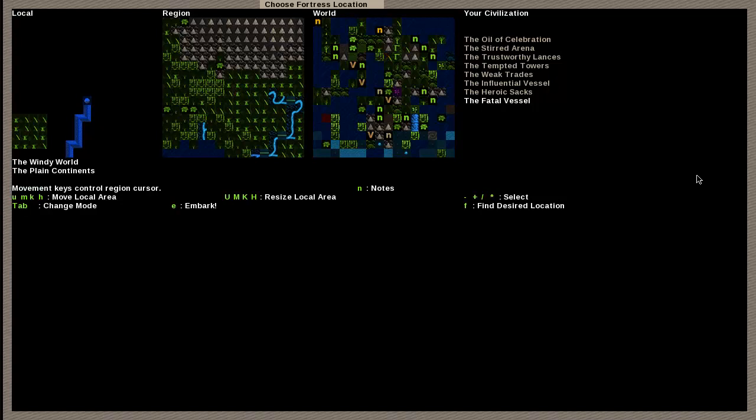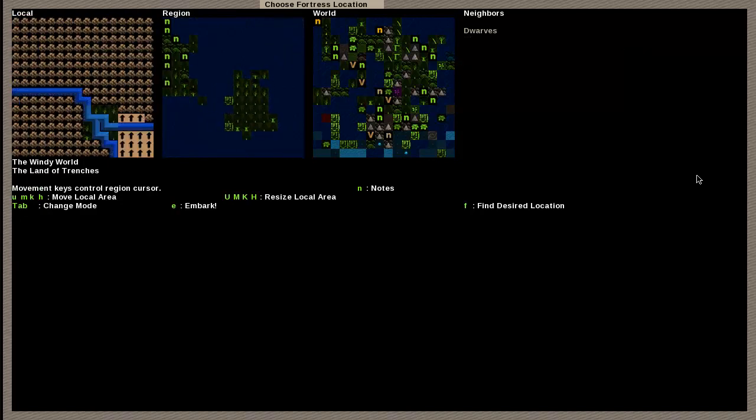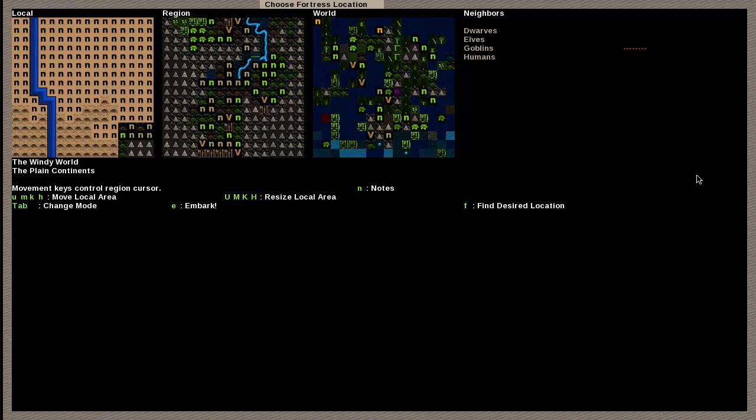The closer we are to our home civilization, the more likely we are to get migrants and trade caravans; the farther away, the less likely. We can change our civilization — it would be with the trustworthy Blahs. Not all dwarves have the same alliances and wars. Obviously, if you go out onto an island, your neighbors are going to be very limited. Our neighbors can expand into other races if you're inclined to add them, but for now I do not have any — I plan on adding some later.